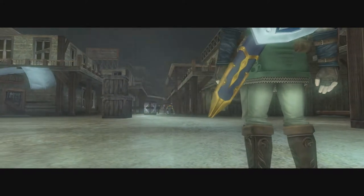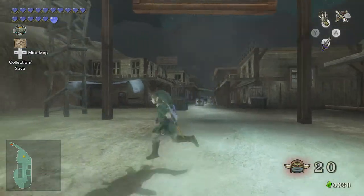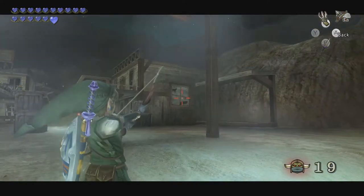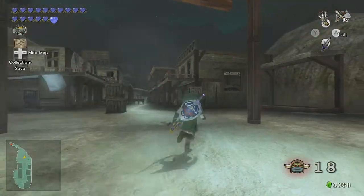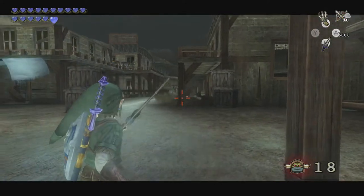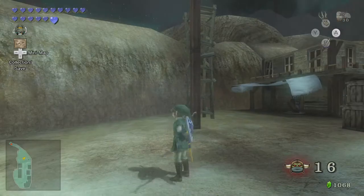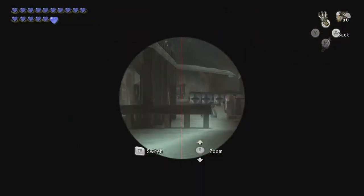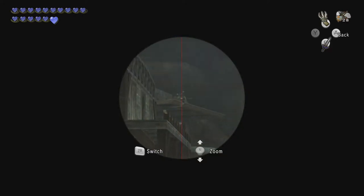Here we have a fun little part of the game where we go and track down 20 Bulblins. Darbus said we shouldn't be spotted to do things efficiently, but it doesn't really matter — we can just run in. I might use my Hawkeye just because we haven't used it in a while and we don't often get a chance to do so. Just make sure I don't run out of arrows. Let's have a quick gander around — I see there's one there. I could probably shoot the explosive barrels next to them, that's another way of doing things.